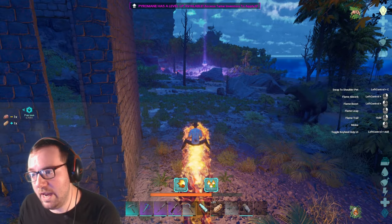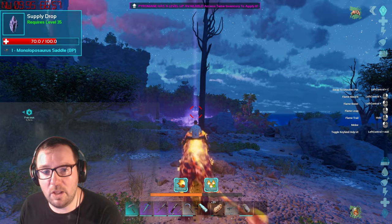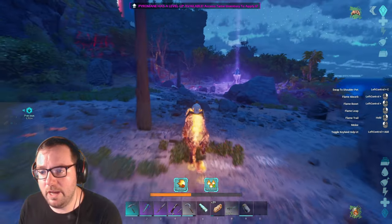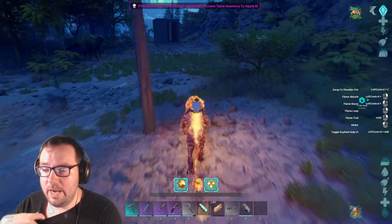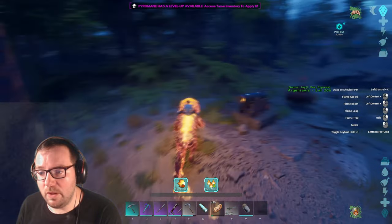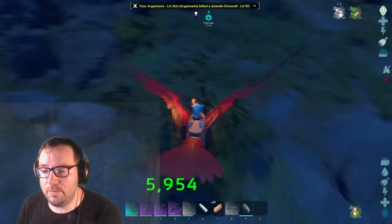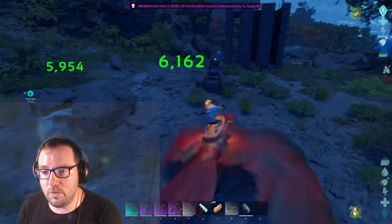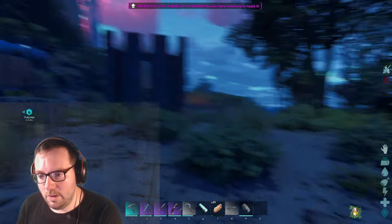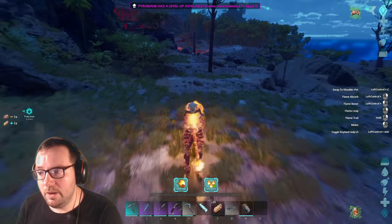This is take two of trying to tame this Barzboldia. What we need to do first is lure this guy. There's an ascendant mono saddle blueprint — I'll grab that real quick, and then we'll lure this guy into the trap. I need the Barzboldia to go in a way where I can lure it into the trap. We know it can fit in these small gates, so I can use that to my advantage. Who told you you could tame this Barzboldia with me? I sure as hell didn't. No interruptions, no distractions. Let's get this done.